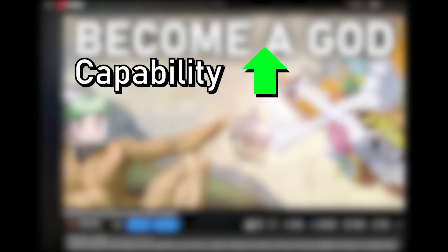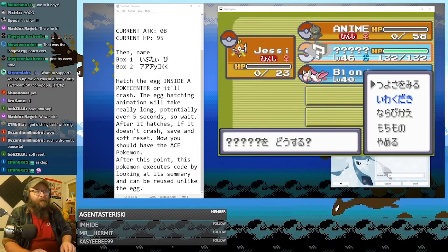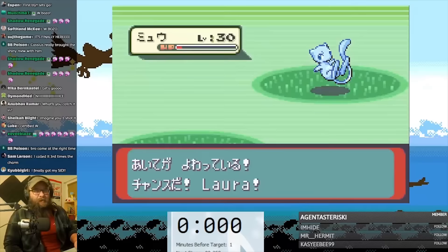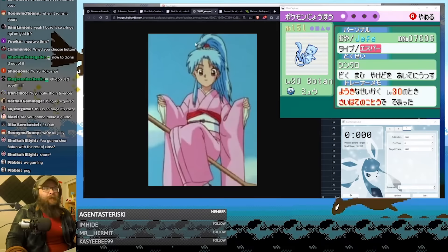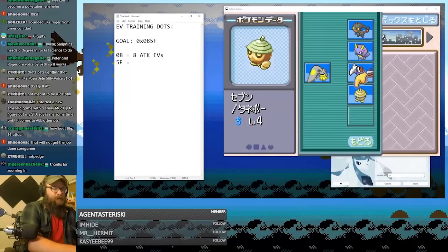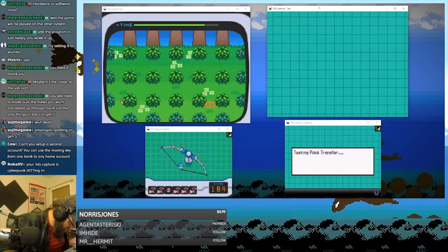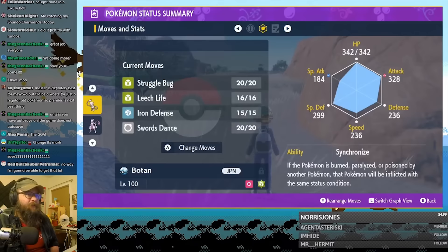However, since then, both the capability and accessibility have improved. This is possible on Emeralds of any language. In fact, I just recently streamed the entire setup from scratch on my Japanese Emerald live. I caught a shiny Mew with 5 perfect IVs, and then used it to beat the Scarlet and Violet Mewtwo event. This video will cover all that setup, highlighting the differences between Japanese and the Western languages. If you want to watch the whole VOD, I'll put a link in the description and pinned comment.